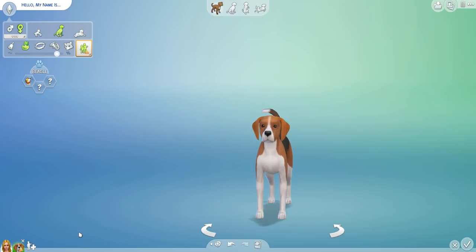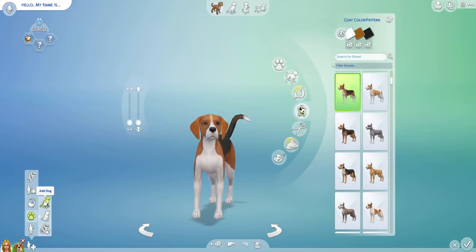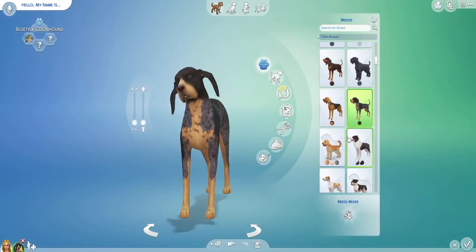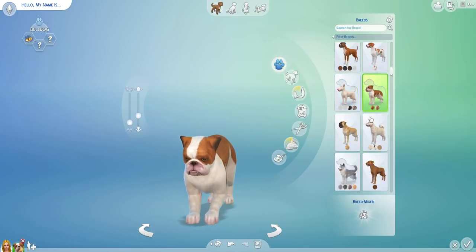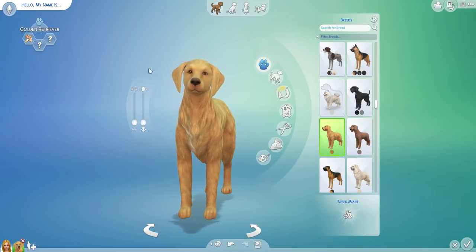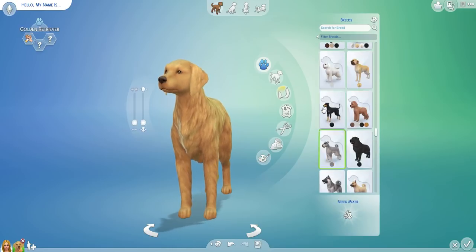So let's get started. For anyone that's new to the Dogs and Cats expansion: basically when you create a dog, you've got a few different options. You can either create a dog, a cat, or a mixed breed. When you select a dog, you've got all these breeds here — click breeds and oh my god, look at all these breeds and they look just like the actual breeds. I see that's a bull terrier, this one's a bulldog. And what I thought was really cool, a lot of the breeds also have a set trait that suits the breed. Like a golden retriever is friendly. Super, super awesome.